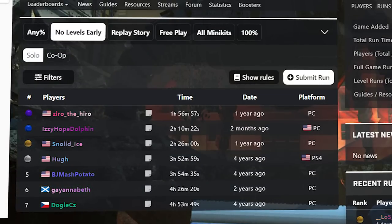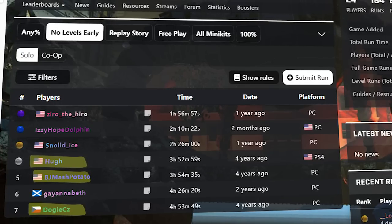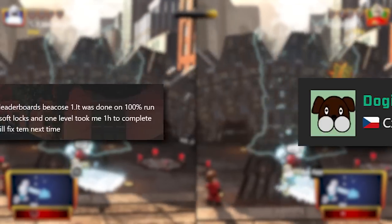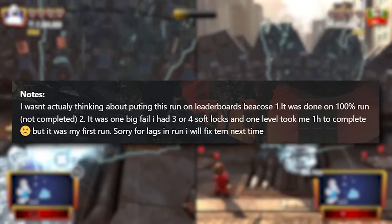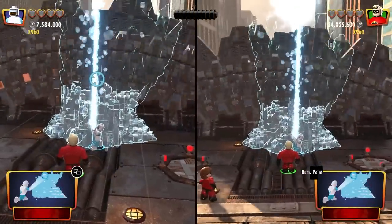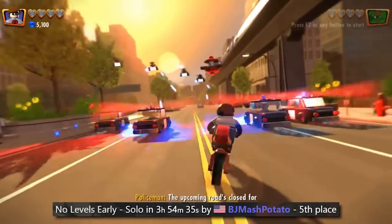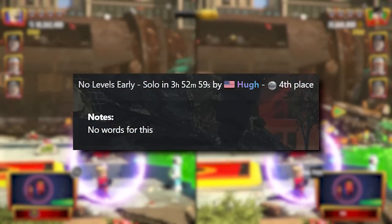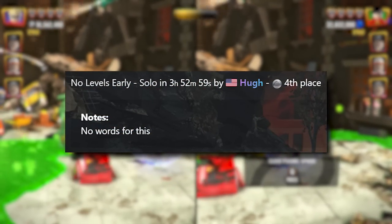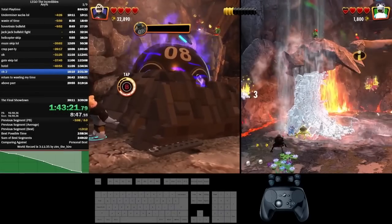Back in 2018, the year of the game's release, there were only a handful of runs submitted to the board, and only three were in the Any% category. The very first was done by a runner named DogiCZ — being nearly five hours in length, this run was actually part of a bigger 100% run that never got finished due to numerous softlocks and crashes. This was quickly usurped one day later by BJMashPotato, with over an hour's improvement, mostly due to it not being a segment of a 100% run. After a small improvement from Hugh that same year, the category sat dormant for another year, where the time was slowly chipped away by two runners known as Zero the Hero and Snalad Ice, whose constant trading of the record back and forth lasted all the way to 2021.